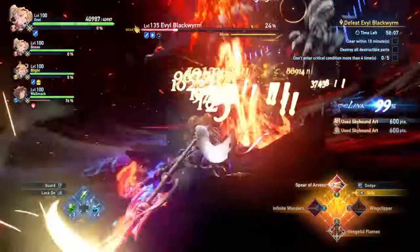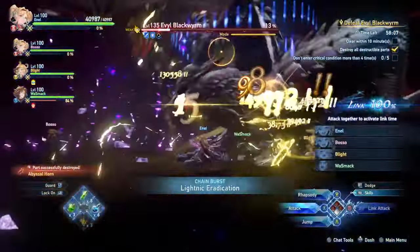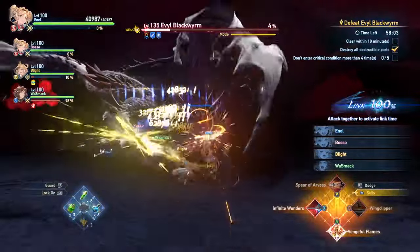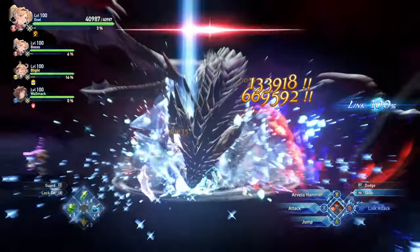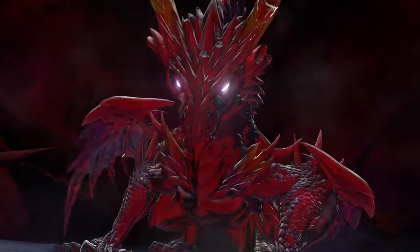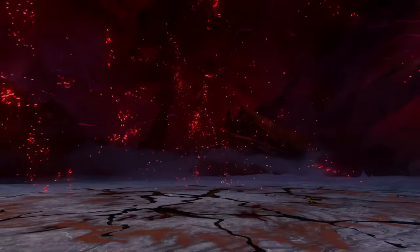I reach 100% just in time by spamming all of my abilities and making sure I get as much damage off as I can to reach that threshold. We get an easy three burst off, which gets the boss into 13%. At that point I'm just going to use more Arvis Hammers and do as much damage as I can until the fight is over, which is in two more percent. Lancelot gets one more style point off, and we end the fight without too much issue. I did get hit a few times in the Enraged Phase, which was not ideal, but overall it was still a really fast fight showing the damage output this character can have.